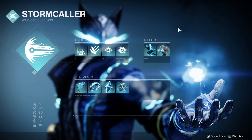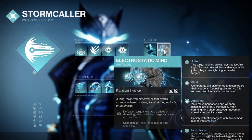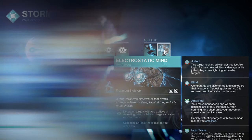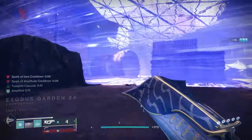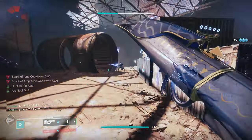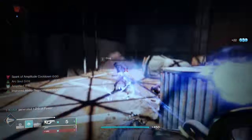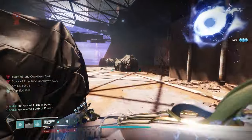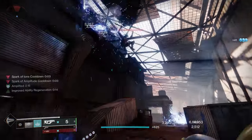For our aspects, the only one I would say is 100% needed is Electrostatic Mind — in my opinion one of if not the best arc aspect in the entire game. Whenever you defeat a target with an arc ability, or defeat a jolted or blinded target, it creates an ionic trace. An ionic trace has some intrinsic ability regen and also makes you amplified upon collection. Basically any kill you get while using the subclass generates an ionic trace, and we're going to be stacking multiple ionic trace sources so one kill can generate two, three, or even four ionic traces.